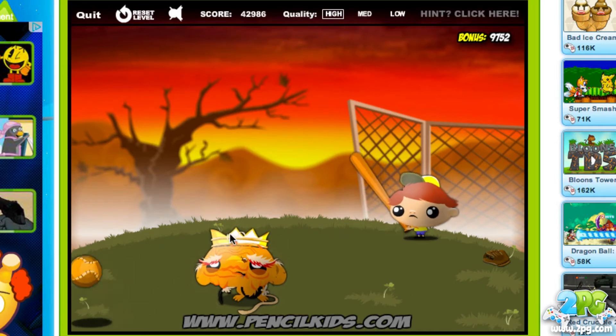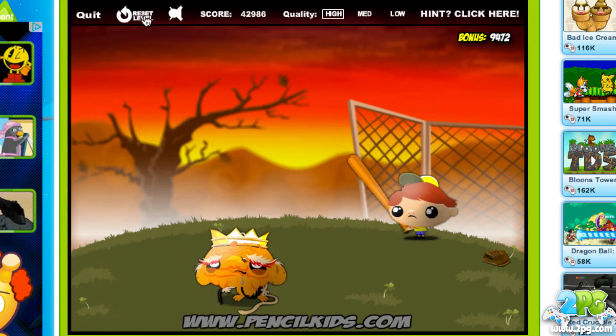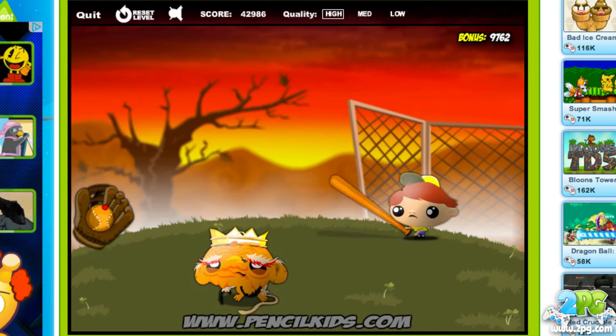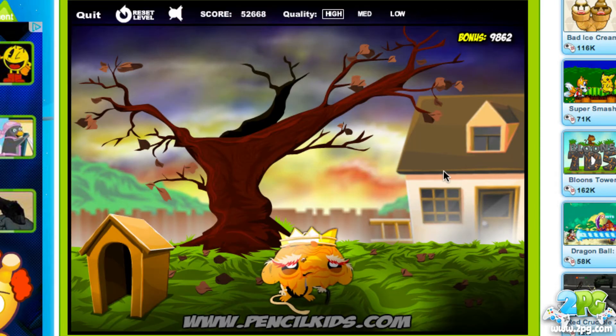My tip: just look around to see things you can interact with. If you get stuck, you can always restart a level to try from the very beginning with your bonus reset. In this case there's a catcher's mitt and we need to catch the ball. The game is all about looking at what you can interact with by simply clicking on objects and seeing what happens.